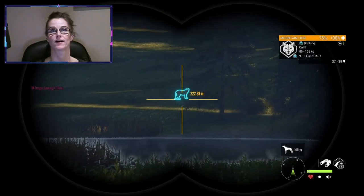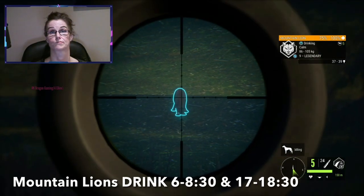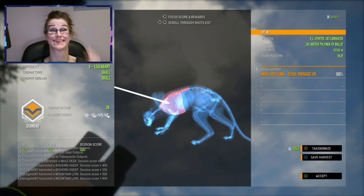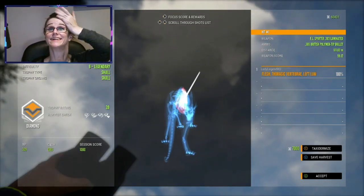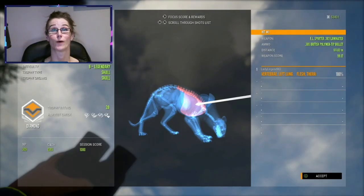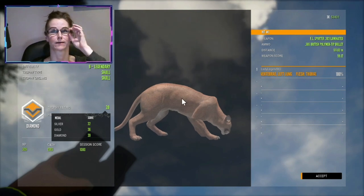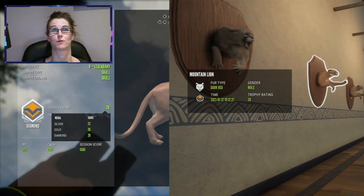Later on in the same stream I found another level — we got them — and it was also another diamond. Mountain lions can only be a diamond when they are level nine, and their trophy is 39.0. If you'd like to check out all the hot spots for mountain lions, definitely check my 'where and when to find each species in Silver Ridge Peaks' video — I'll leave the link below.